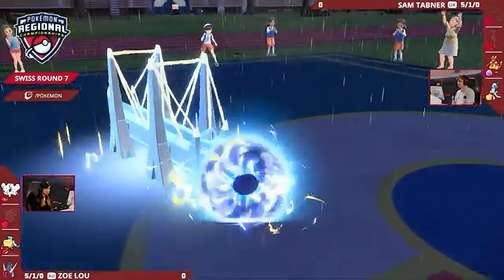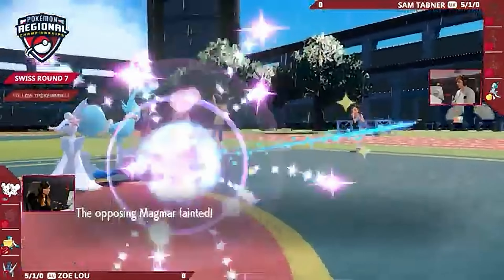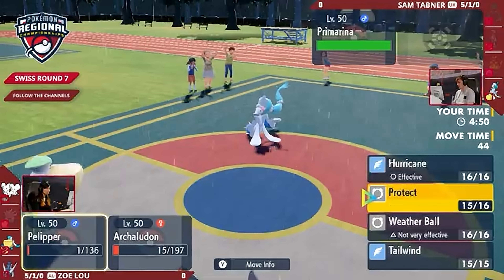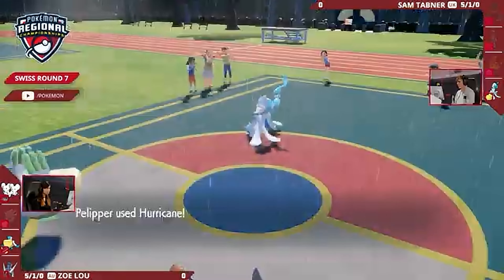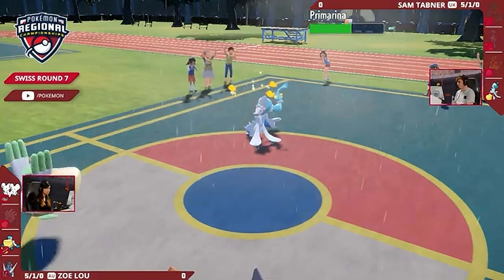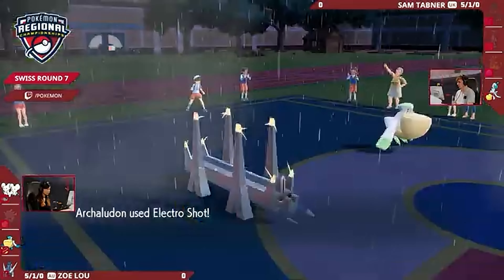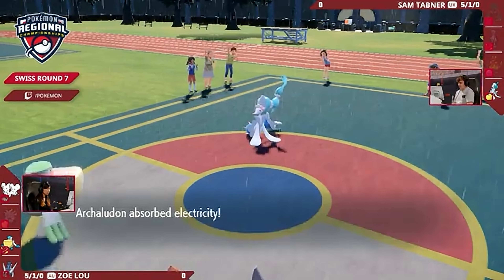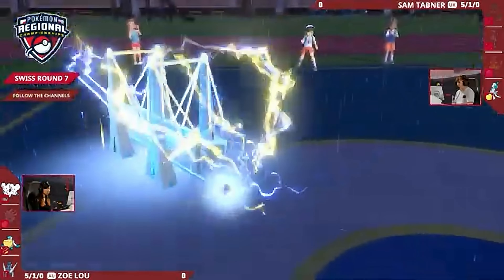Zoe called it — she correctly read that Primarina was going for Protect. So now it's three Pokémon versus Sam's full-HP Primarina. I really like that play from Zoe, because you're staring down these two Pokémon, really worried about your Primarina, so you're probably expecting some sort of defensive play — a Protect, a Tera, or a Follow Me. Either way, Magmar's going to be a really safe target, assuming Follow Me comes out and Zoe gets it. Hurricane with confusion into the Primarina as well, just to confirm things. The Electro Shot — Archaludon faster than the Primarina — the confusion isn't going to matter.